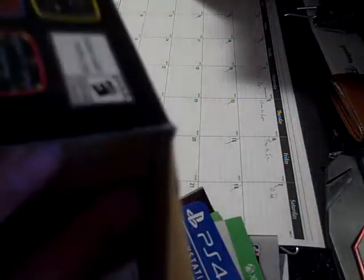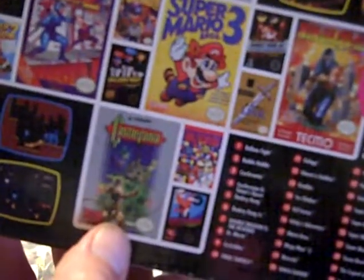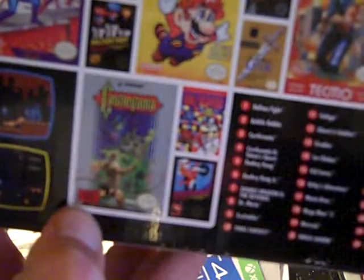As you guys can see — I've got my original NES hooked up in the other room, but I've got to eventually buy me one of these. Just looking at the back of the box, some of my favorite games are on here. Castlevania is one of them, Super Mario 3, Mega Man 2 is one of my favorites, all the Super Mario Brothers, and the original Zelda.